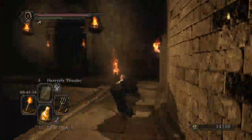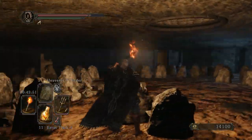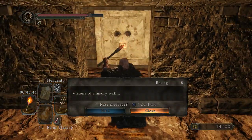Once you've crossed, take the next right into a curved hallway before the larger hallway leading to the boss fog. The room looks similar to the one near the bonfire, but don't fret, this is in fact a different room. Now look to the wall on your left — that's an illusionary wall.